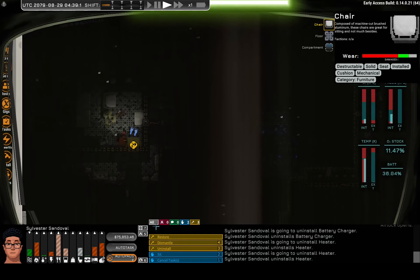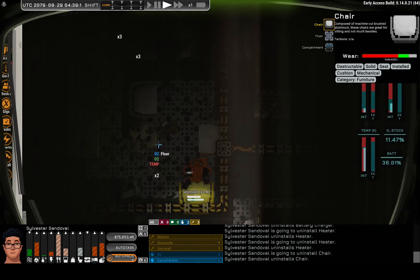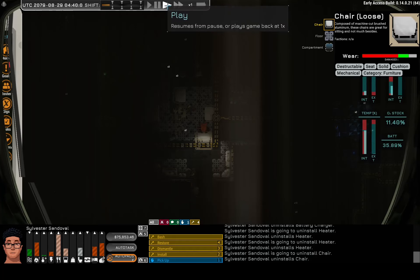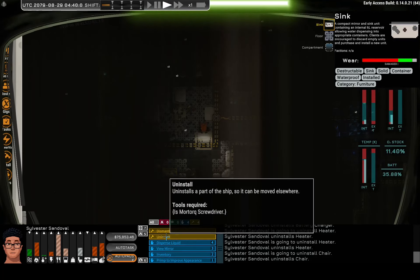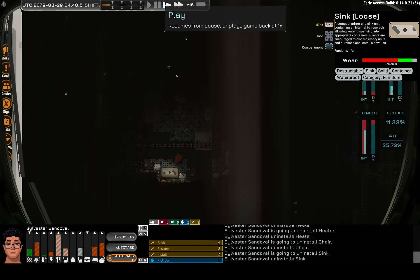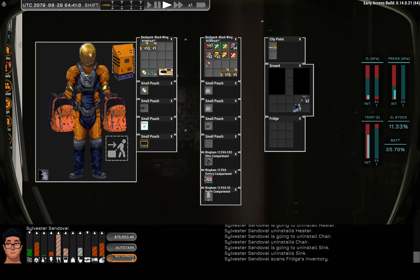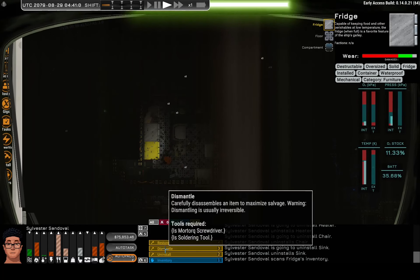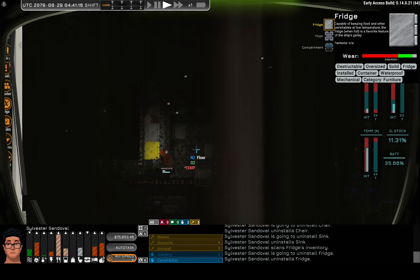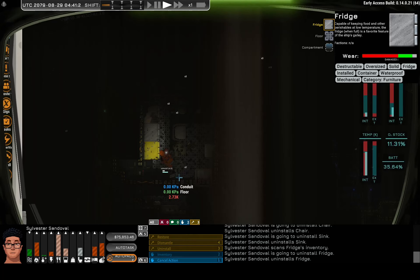Let's grab at least one chair. I also wanna grab that sink, a fridge, possibly two fridges. There's probably some more stuff worth grabbing. Sink — let's uninstall. Fridge — do we have anything in this fridge? Pretty sure I cleared these out. Yes. Let's uninstall, assuming they had anything in them. So fridge, sink, chair. What else do we need for living quarters? What else do you need to live, right?